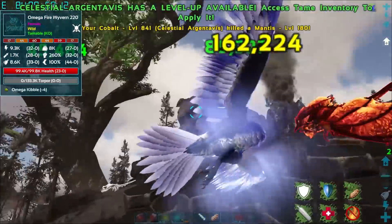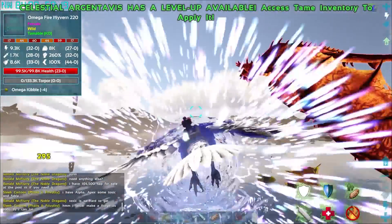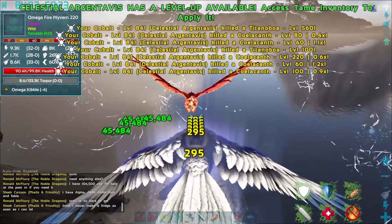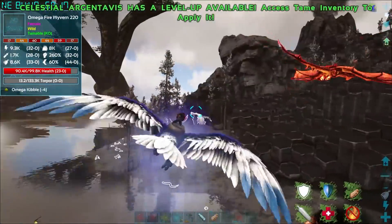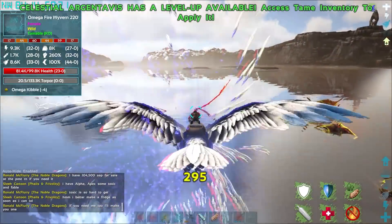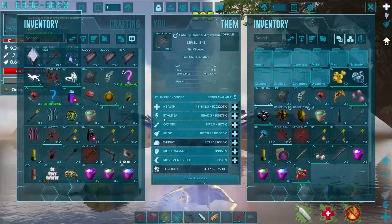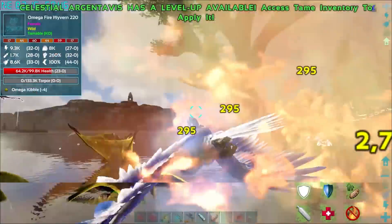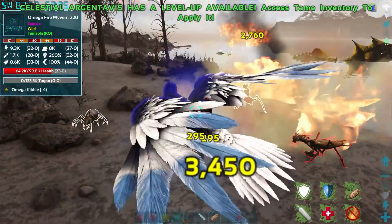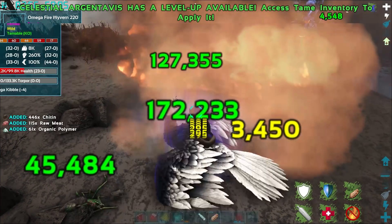There's an Amiga fire wyvern - I really want one of those Amiga ones. I got the tribute and the soul, I'm happy with that. Let's get out of here. We got what we needed - we're gonna head over and trade with someone for some primal blood, because we can make more summoners. That's pretty much the only thing we're missing.